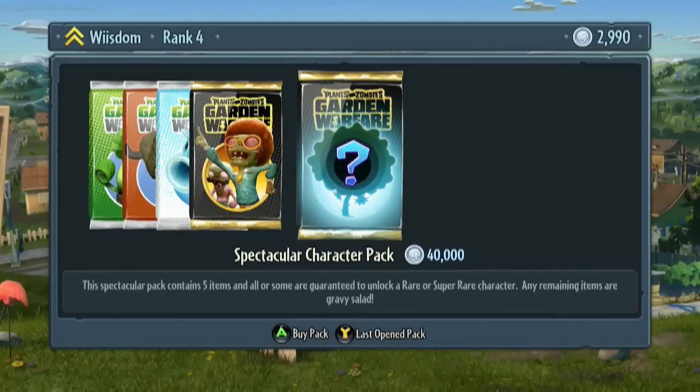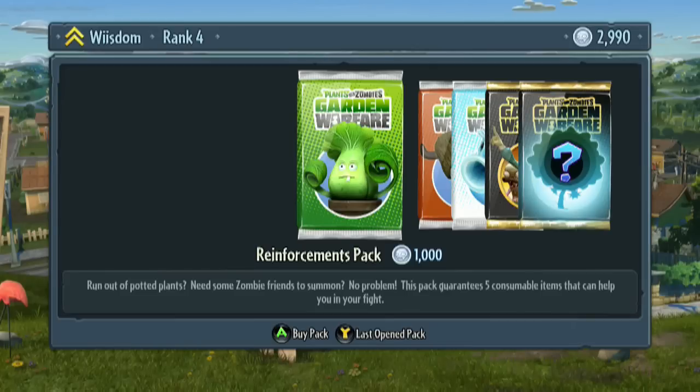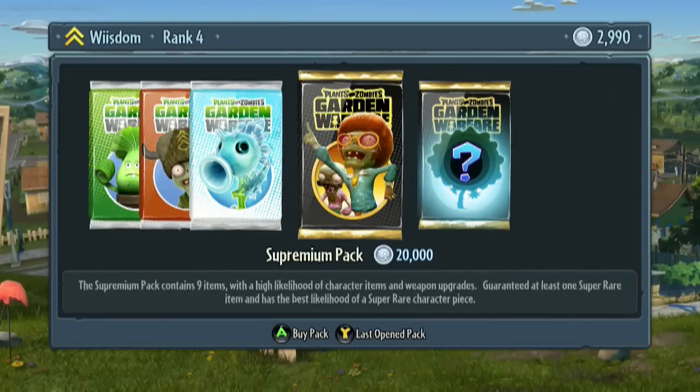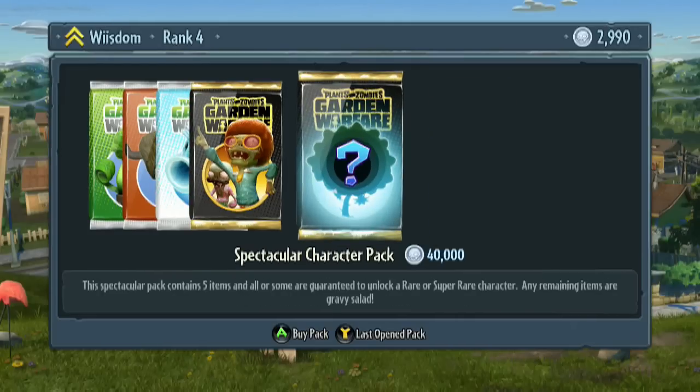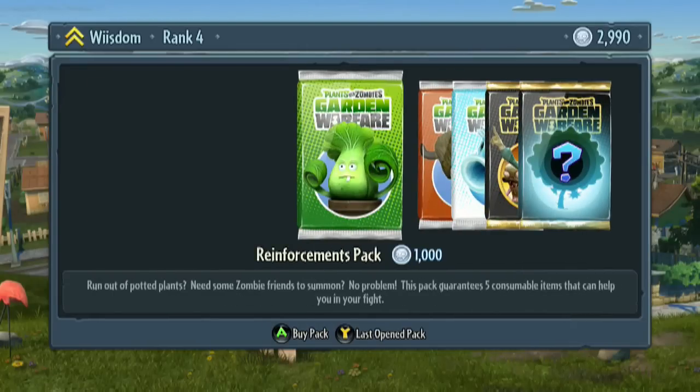That's about it. You kind of get the feel for the in-game cash now. The potted plants make sense. The welcome pack would have been there, and the other booster packs may have all been special with the pre-order bonus. Reinforcement packs you can pick up for 1,000 — that's not too hard to reach. The super duper pack we covered. The crazy pack is what we ought to save up for, especially if we stick to the offline co-op. The super premium pack has nine items with high likelihood of characters, items, and weapon upgrades, and is guaranteed at least one super rare item with the best likelihood of a super rare character piece. Spectacular character pack — five items, all or some guaranteed to unlock a rare or super rare character. We kind of saw that with Commando Peashooter. That's pretty much that.